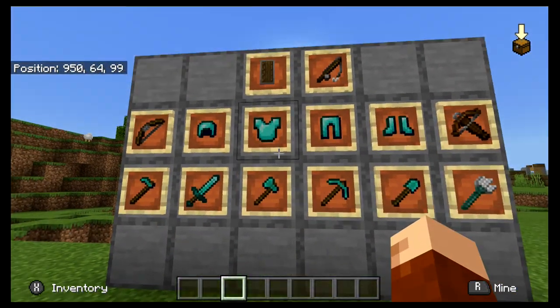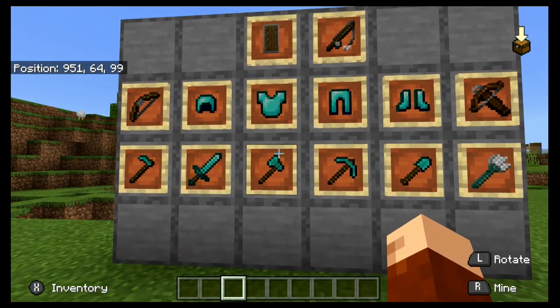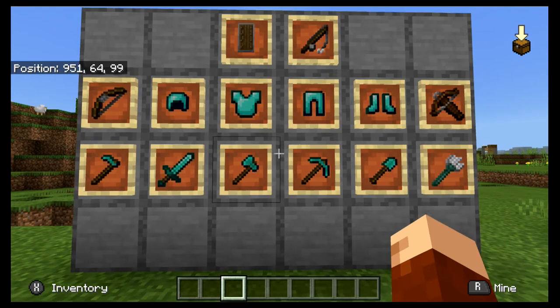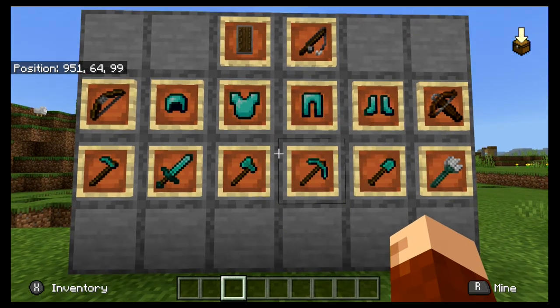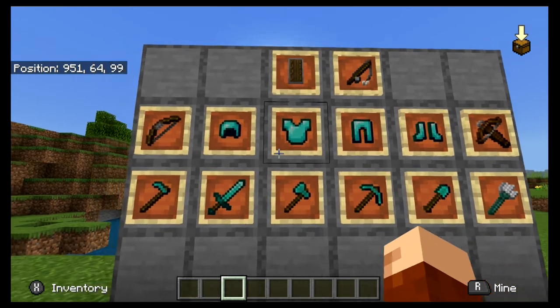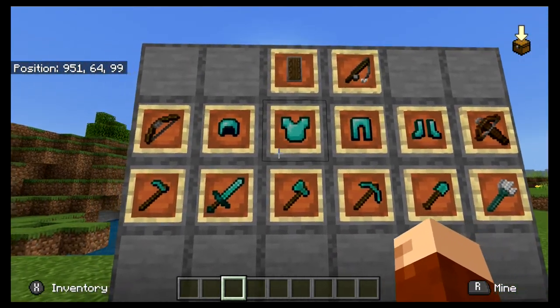For this series I'm going to go through all the different useful combinations of enchantments, the uses for them, and which ones I think are best or what I would go with personally. With stuff that would have very similar if not the same enchantments — such as helmet, chestplate, leggings, and boots — they'll probably all be in one episode.